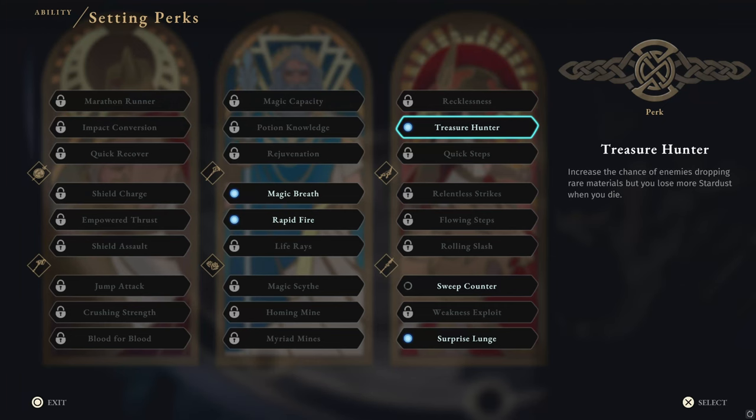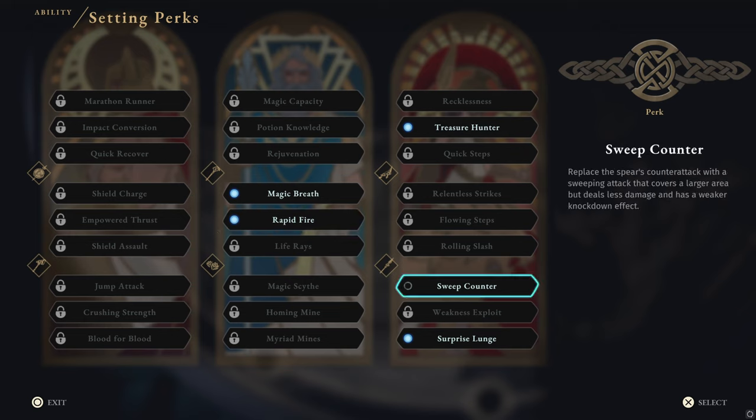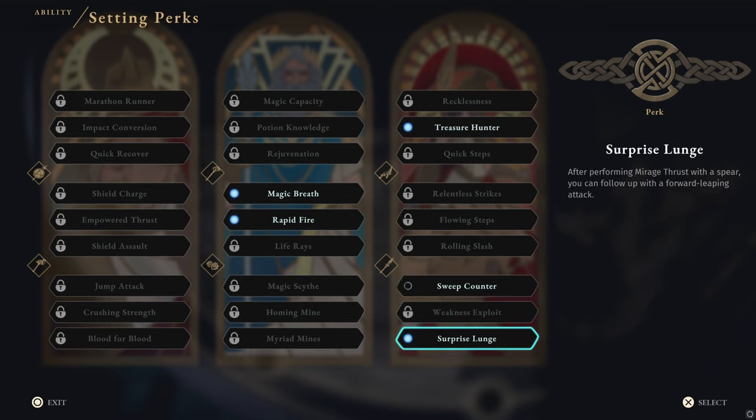The perks we really want to pick up are Treasure Hunter for a much needed increase in material drops, Magic Breath to change our regular staff charge attack to one of the strongest abilities in the game, and Rapid Fire to increase the rate of fire of our staff snipe. Sweep Counter and Surprise Lunge are both okay choices for our spear, but I nearly never utilized them — pick them up with extra skill points.